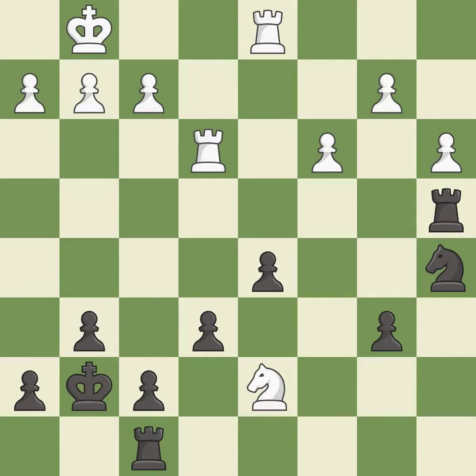This forks pieces by creating a simultaneous attack. This is the only good move — white now has a winning advantage. This forks multiple pieces — it is excellent.